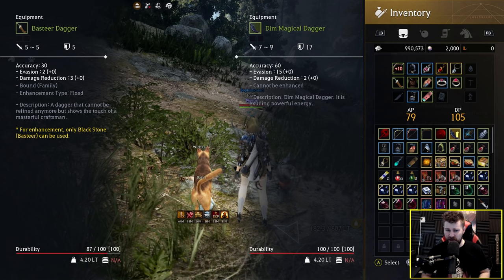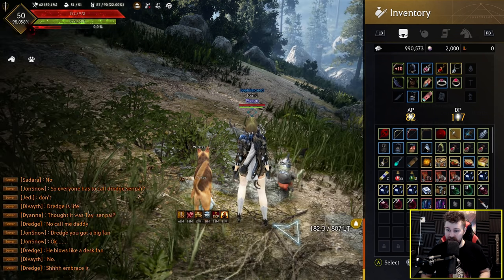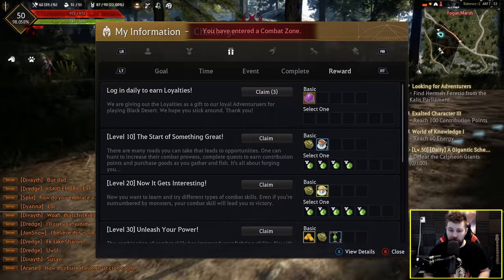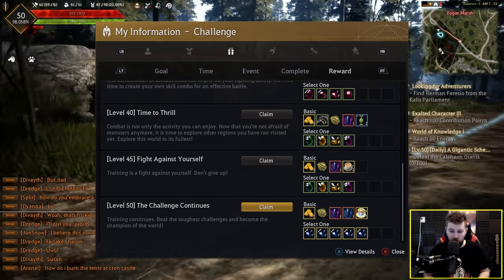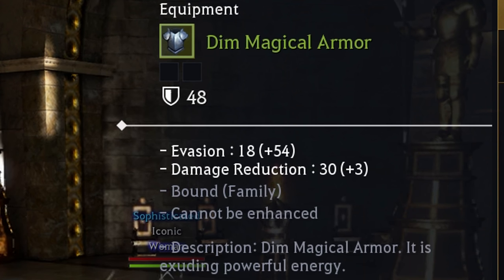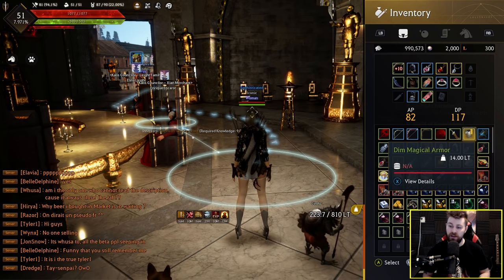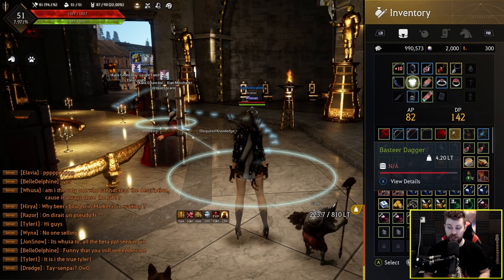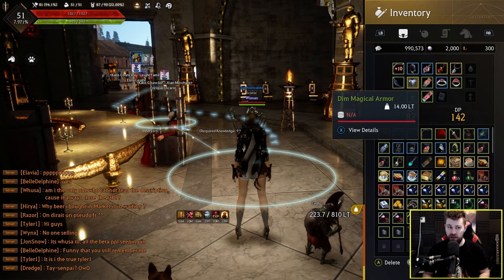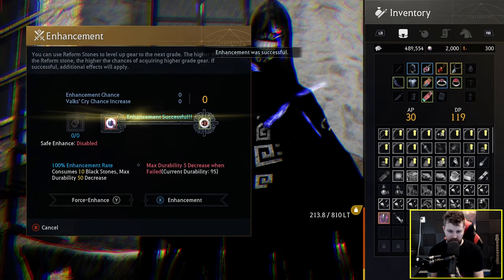This is a huge upgrade — it gives me 30 extra accuracy, a bunch of evasion, more AP, and a lot of DP. Final quest — we're gonna go grab the magical armor. I forgot about this, but as you level up you get a bunch of different rewards, none of which I've claimed. 48 DP, lots of evasion, lots of damage reduction — that is a massive upgrade. And this is why doing the main quest line at the start of the BDO Xbox launch is so worth it. This magical armor when the Mediah expansion comes out also gets upgraded to be the equivalent of a duo piece of armor — so well worth doing.